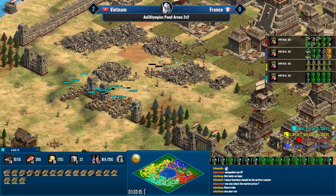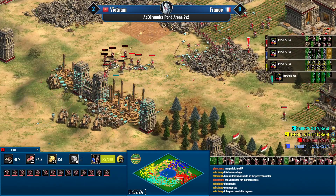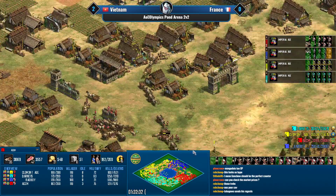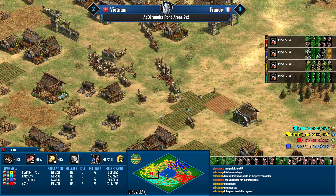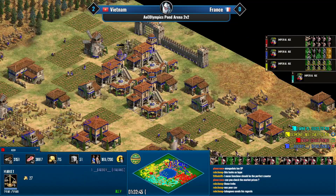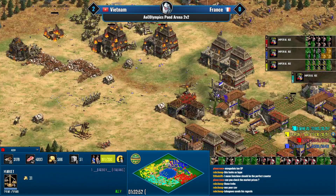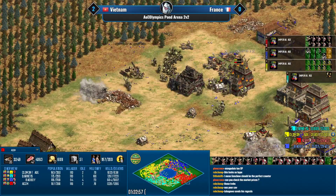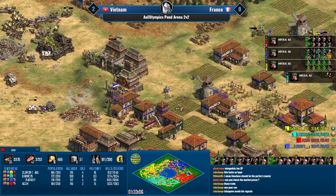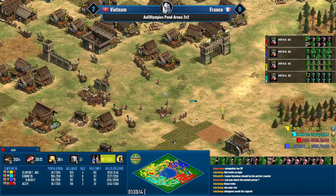14 trebs in the south, four more coming to reinforce. That treb army is going to be gone in a second — catapuruto helps quite a bit at packing them up and running away. The French are losing quite a lot of trade here as well. Vietnam can still reset to the original trade route. But this Mongol death ball is just crazy — he's just trying to survive somehow.